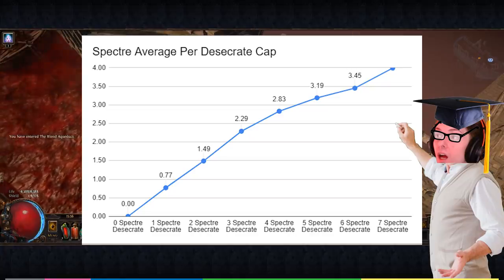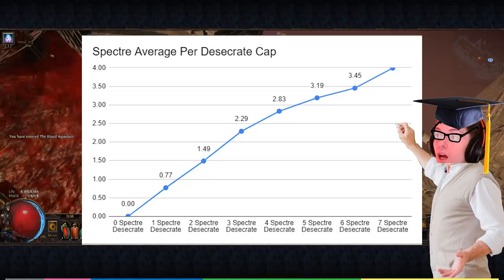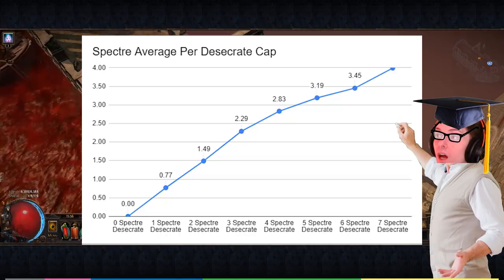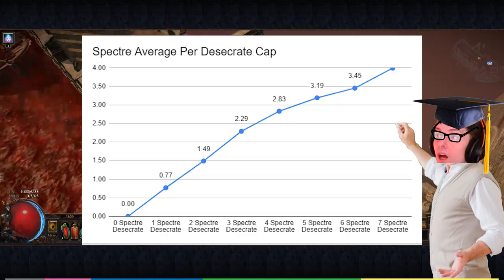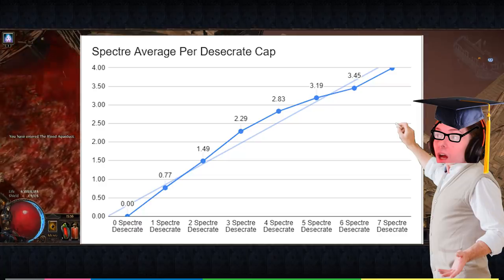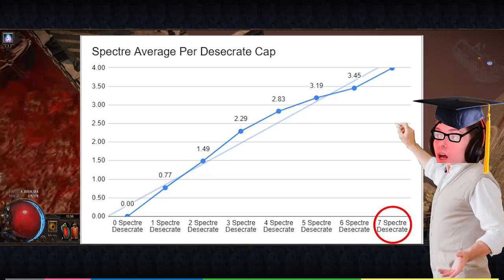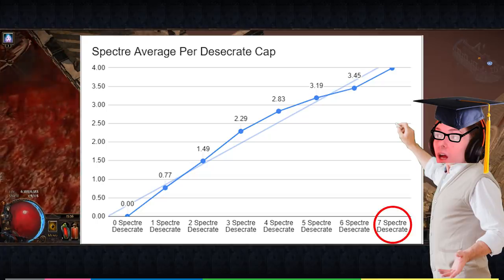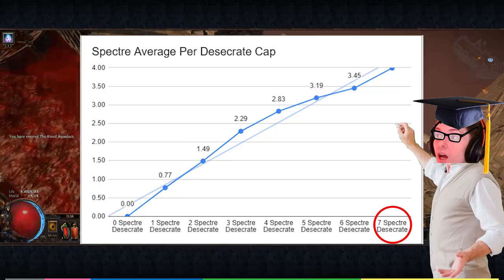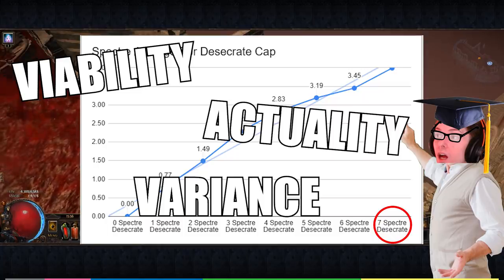This graph shows us that there is a strong correlation between the number of different spectres summoned and the average amount of spectre corpses in every 10 corpses spawned by desecrate. What is even more interesting is how close to a linear progression this seems to be. Due to limitations within Path of Exile, as well as the theoretical maximum number of spectres people would actually be summoning, I didn't continue the experiment past seven spectres, but I feel this is more than enough information to go off.